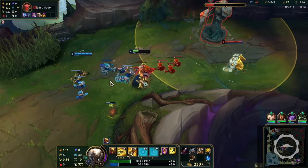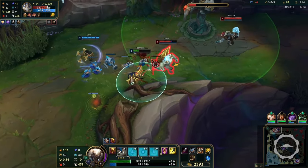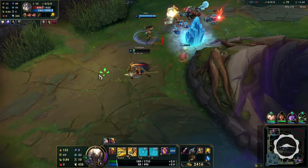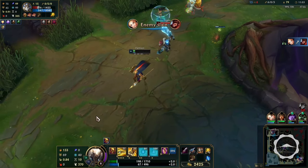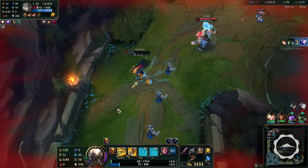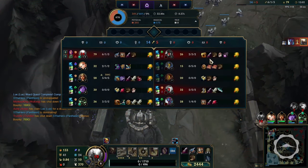At level one, you already have 30 haste on items with Ingenious Hunter and Cosmic Insight, meaning your Smite clears faster and your combat power after your first item is already a lot higher than it would be normally. For reference, 30 haste is about 23% item cooldown reduction, which means your Smite will go to a little bit less than 8 seconds cooldown. With practice using the rune, this can create a lot of really disgusting setups.